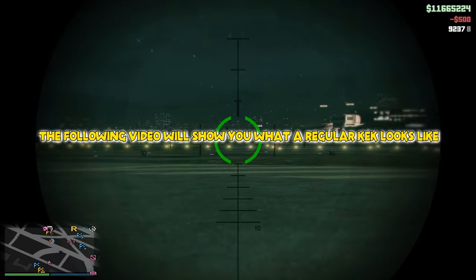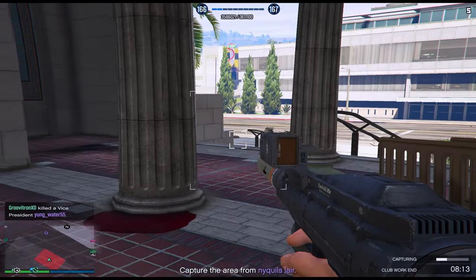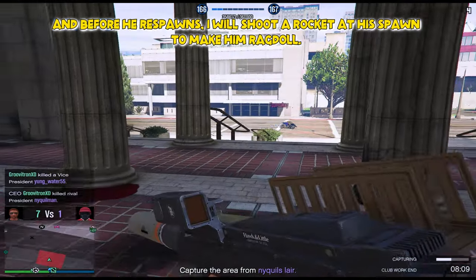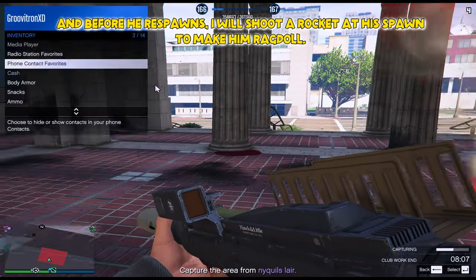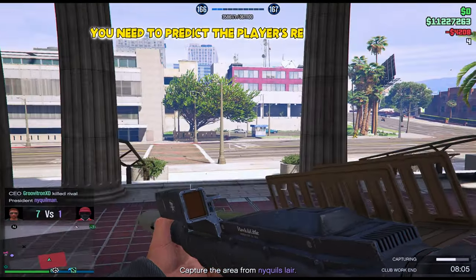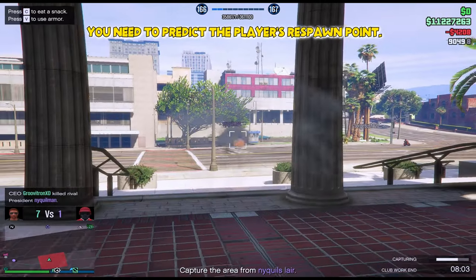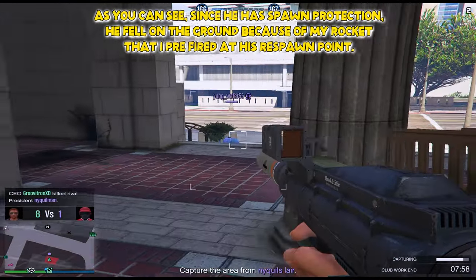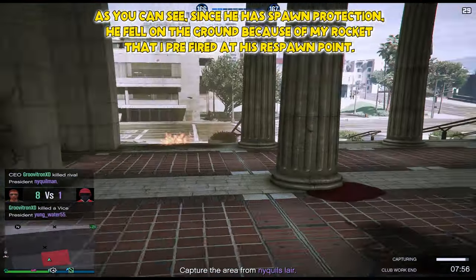The following video will show you what a regular keck looks like. I am about to kill a guy, wait for him to respawn, and before he respawns, I will shoot a rocket at his spawn to make him ragdoll. You need to predict the player's respawn point. As you can see, since he is in spawn protection, he fell on the ground because of my rocket that I pre-fired at his respawn point.